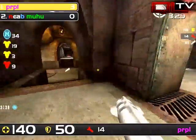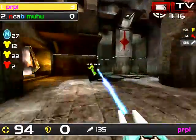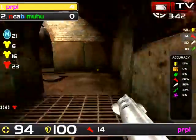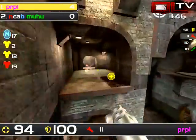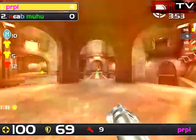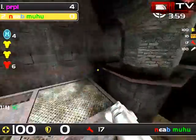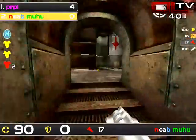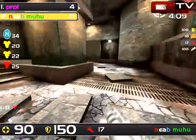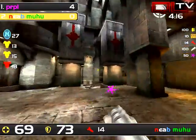Moo-hoo spawns near RA, which of course is not coming up for another 8 seconds. Nice LG from Purple. Purple's walking around with a 33% rail and 32% LG. Moo-hoo did cut off Purple's attack plan by landing a rocket in that corner. He's trying to stick out until red, but he's going to get shot — he'll miss red, probably. Because of Purple's lateness, Moo-hoo has a chance to get in on this, but he's missed shots and hurt himself.